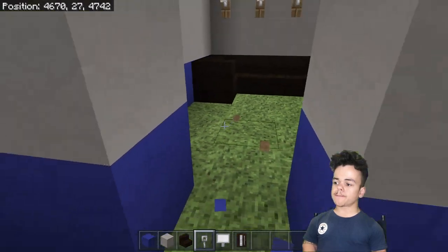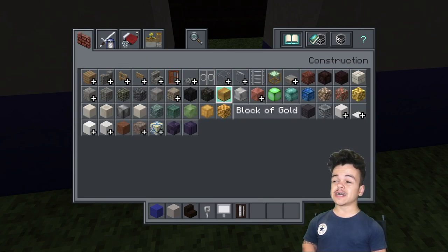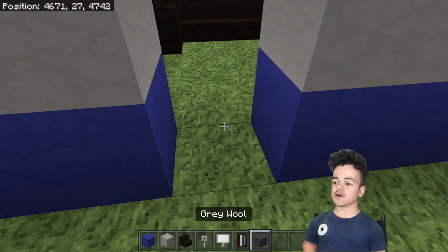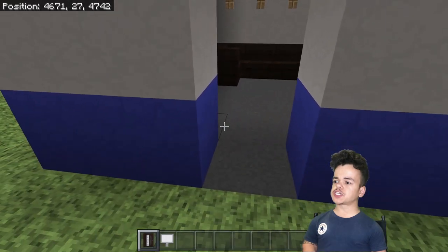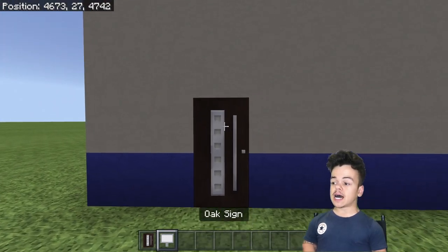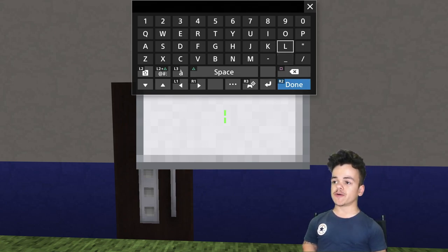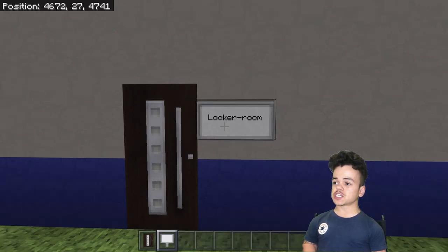Over here we're going to knock a bit of the wall out and place some flooring. The flooring can literally be whatever you like — I like to use gray wool because that's a nice little finishing touch. So fill in the gray wool, then where you opened up for the door entrance just place the door, and on the left or right side place a sign. Usually I do 'men's locker room' and 'women's locker room' but today we'll just say 'locker room.'